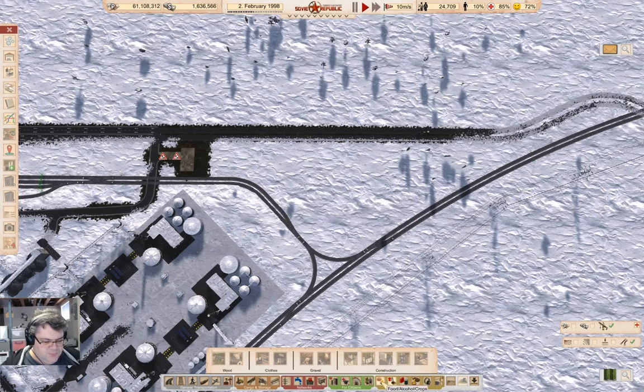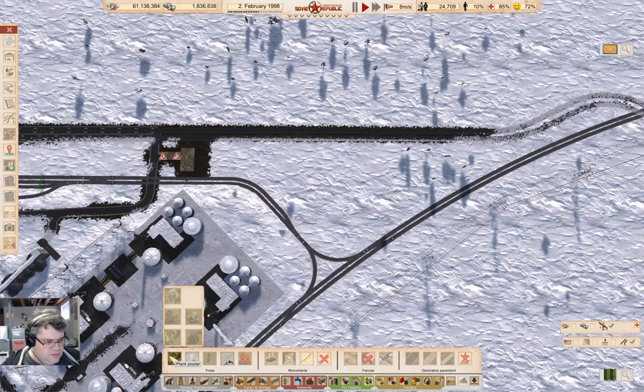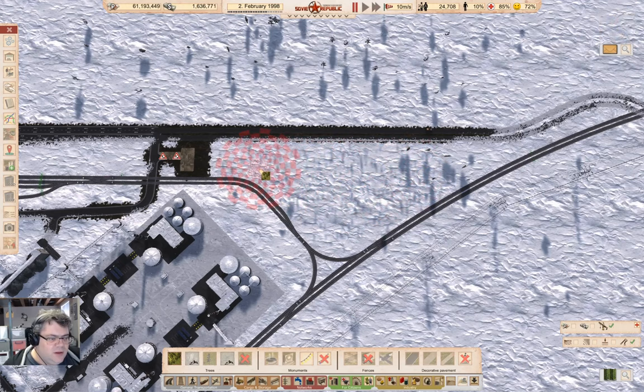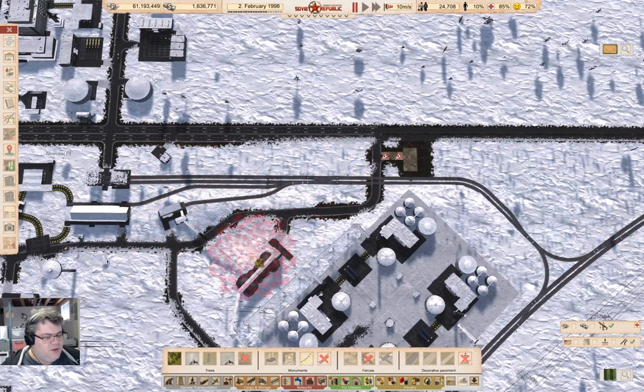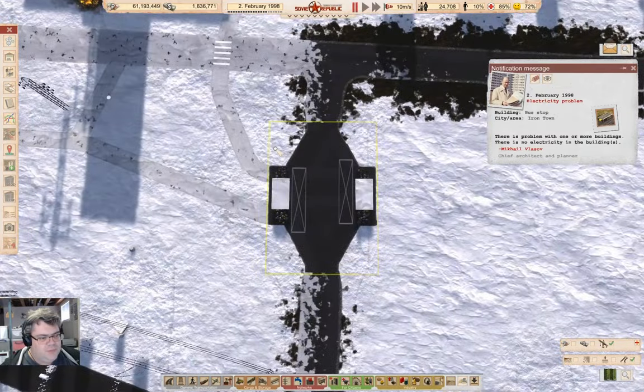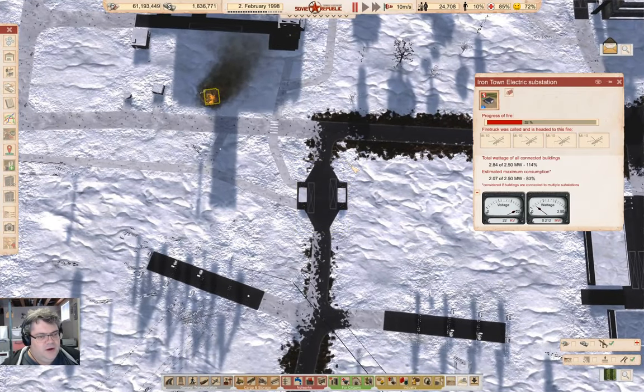I'm going to also need trees — Poplar will probably be fine. We have an electricity problem, so I'm going to check on that. We'll put a bunch of trees in; it'll be some time before they're mature enough to be counted as wood to be harvested. Let's check on the electricity problem. Oh — we have a fire. That's why.